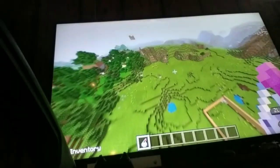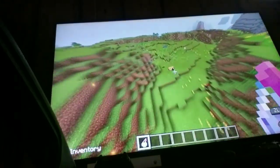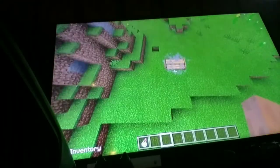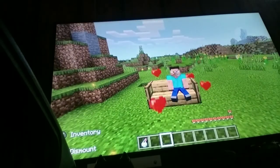Now just go back to the seat and just throw the splash potion on it. And there we go! Perfect!